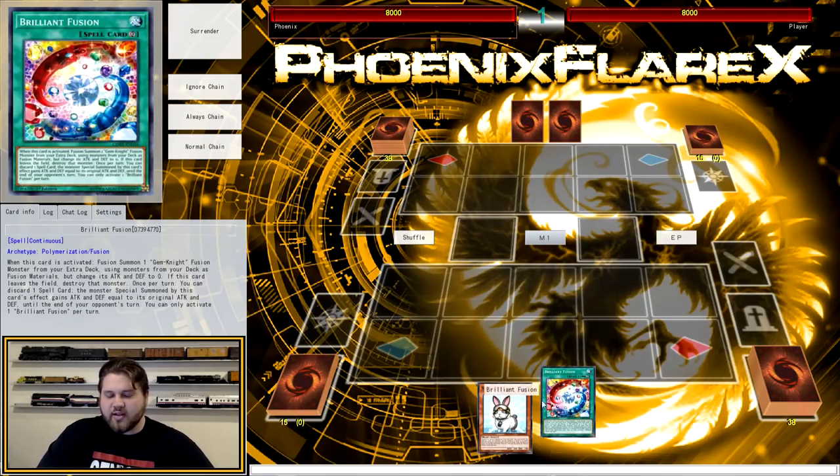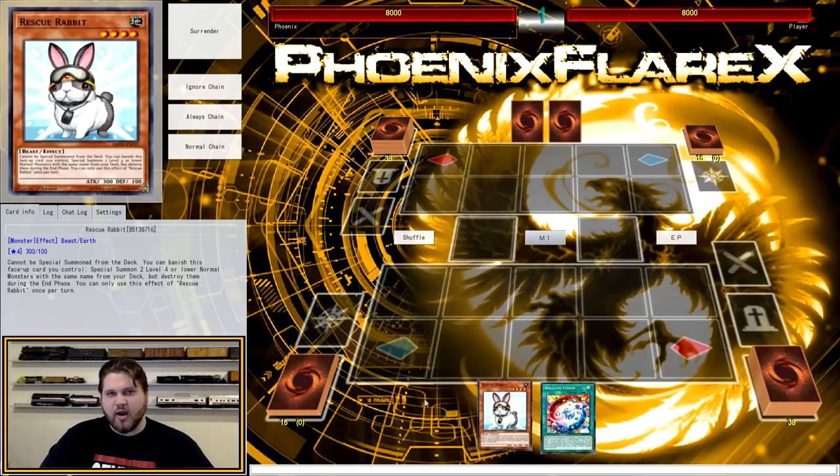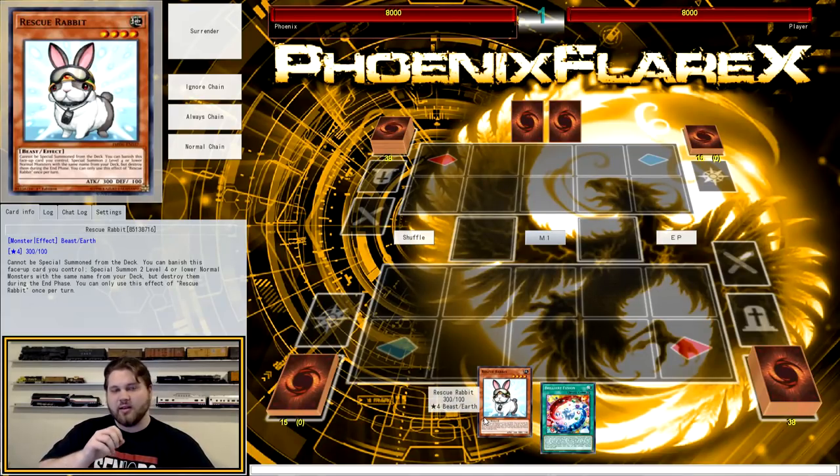So what I'm going to be showing you today is a two-card combo that is just Brilliant Fusion plus Rescue Rabbit. It doesn't have to be Rescue Rabbit — it can literally be any two Gem Knight monsters to make it a three-card combo. It's very consistent for you to perform. You can perform it with Predaplants plus any way to get Block Dragon, all that sort of stuff.